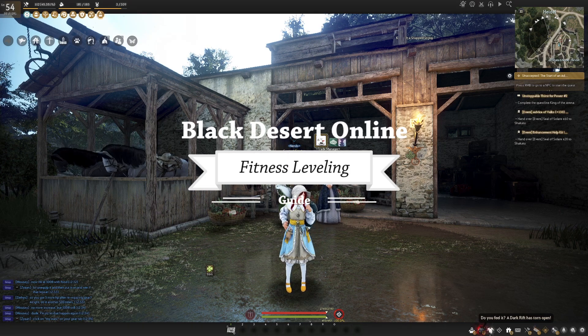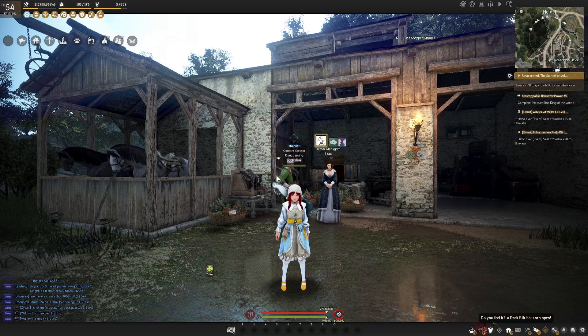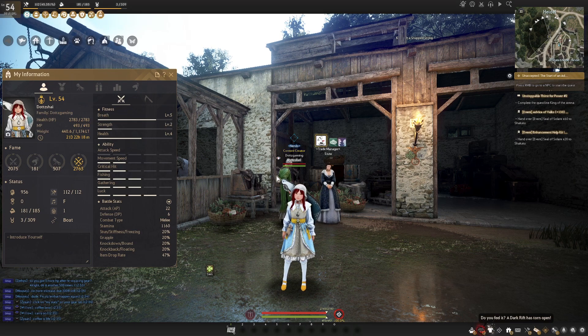So separately from your character combat XP and skill XP, there are also three separate passive attributes that every character has — breath, strength, and health — that are all important for your character's progress, and these are all leveled in different ways. Today's guide is going to describe what these three stats do, as well as how to quickly level them up.